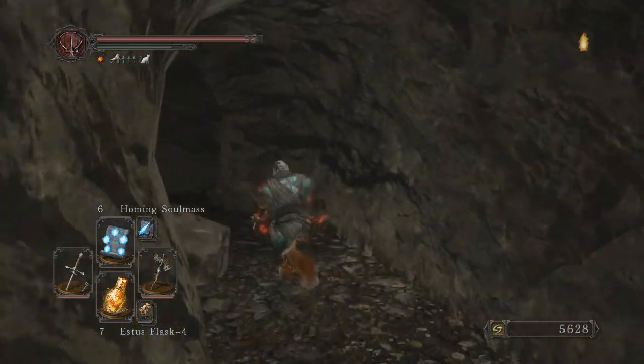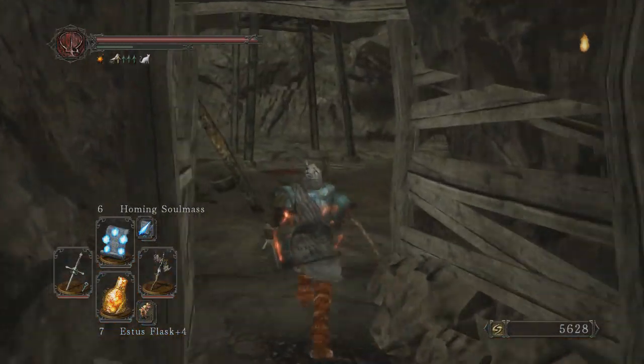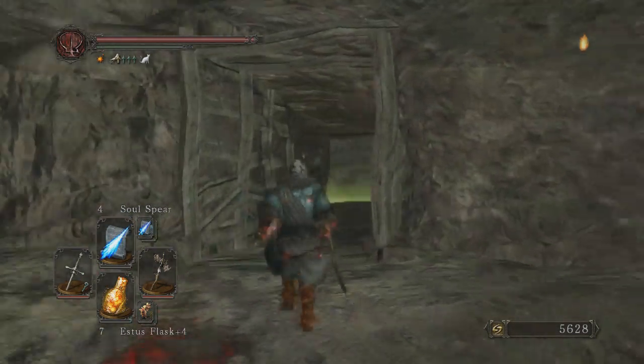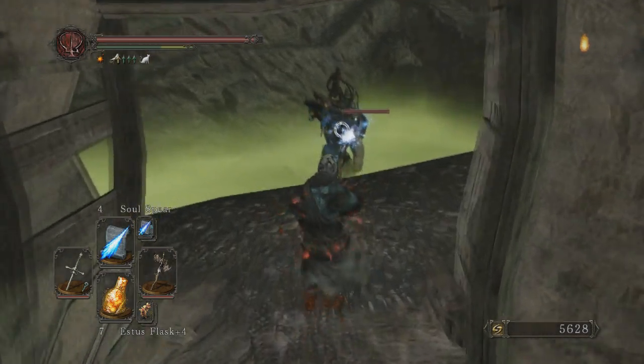In order to get the sorcery Chameleon, you need to have access to the second bonfire in Harvest Valley, the Mines. After you leave the bonfire cave, take the first right and you'll see another pool of poison.